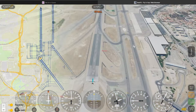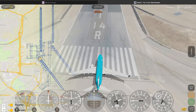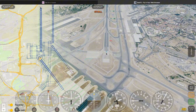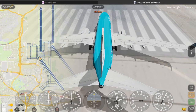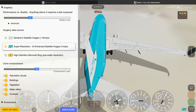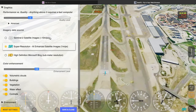And this is the high definition scenery, which you have to pay 10 euros or 10 dollars — whatever currency you use in your country — every year to get. It is very detailed, a lot more detailed than the free scenery, obviously. But I think the Super Resolution is good compared to the old standard scenery, which is horrible.